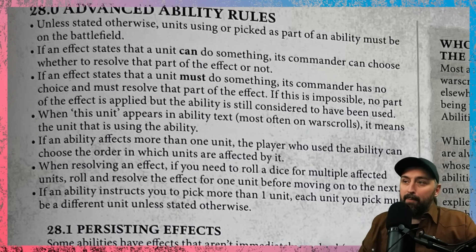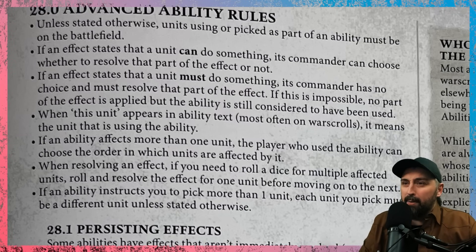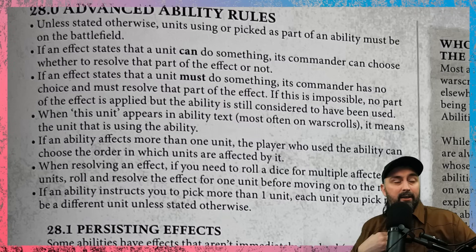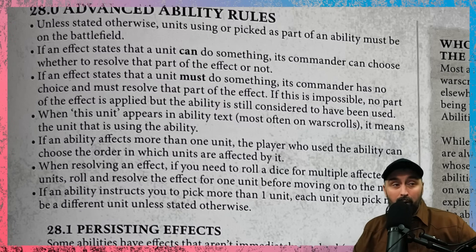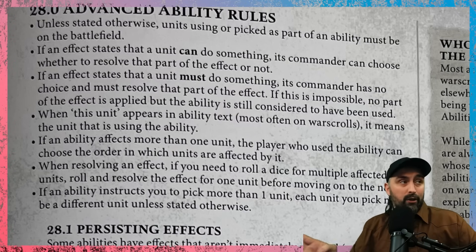When 'this unit' appears in ability text it refers to the unit using the ability. If an ability affects more than one unit, you choose the order in which units are affected. When rolling dice for multiple affected units, roll and resolve for one unit before moving to the next. If an ability instructs you to pick more than one unit, each unit must be a different unit unless stated otherwise.